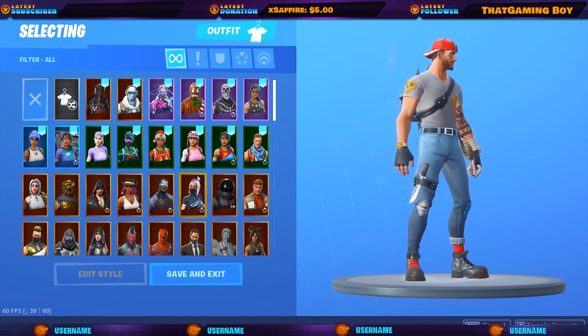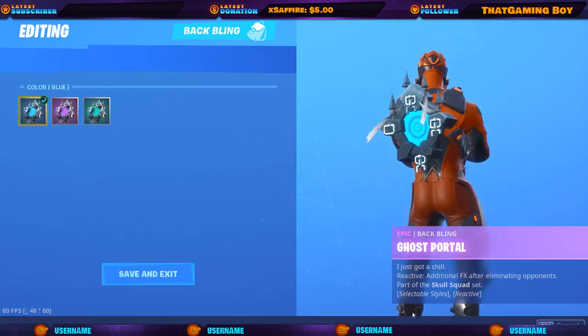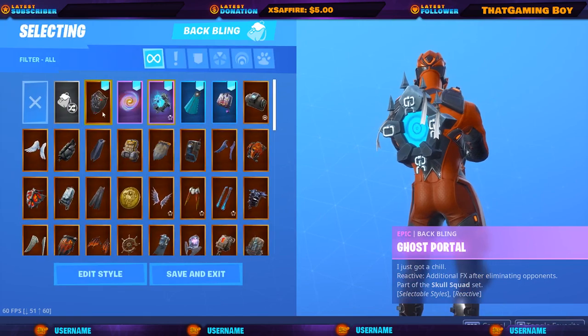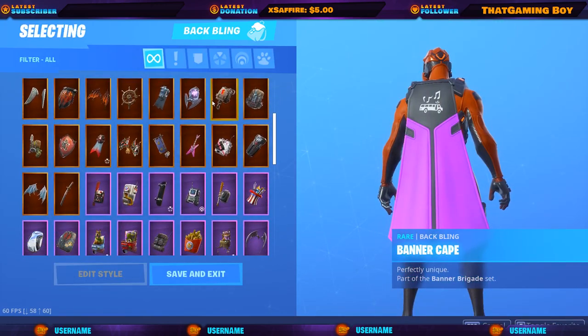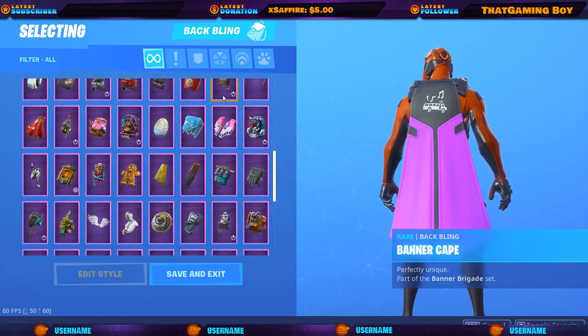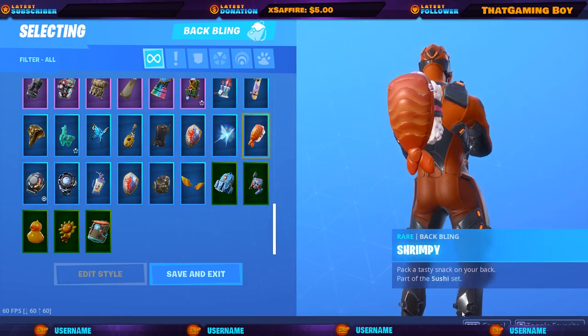But yeah, that's the locker. Let me show you guys the back bling. I'm pretty sure this one's rare because it has different styles or whatever. Black knight's shield, the cape. This black one's pretty cool.